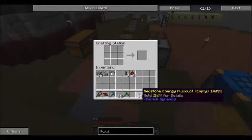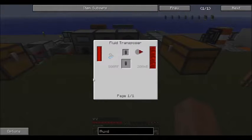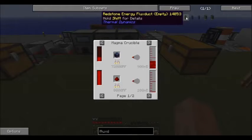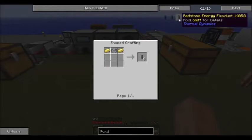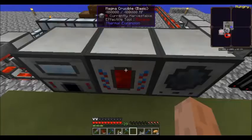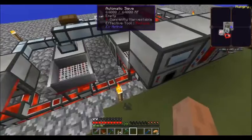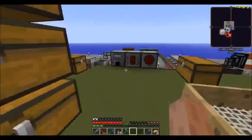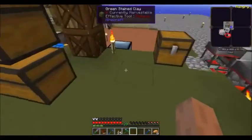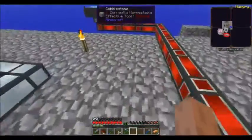There's our Redstone Energy FluxDuct empty. Now here's the next part: we've got to melt down some redstone in the Magma Crucible, and then put it into the Fluid Transposer to fill up these energy flux ducts. These are capable of transferring quite a bit more than the hardened ones, although we're still going to be using the hardened ones quite a bit for a while. But there are a few places I'd like to upgrade what we've got.